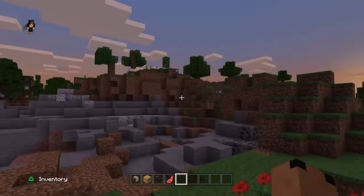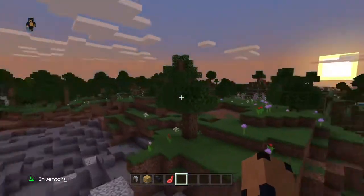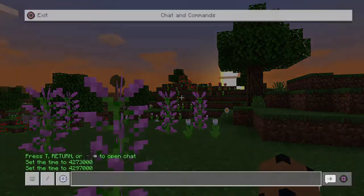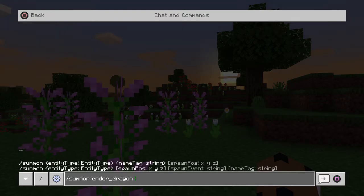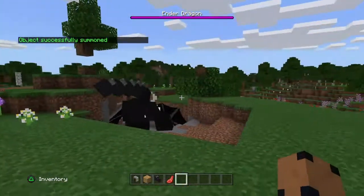So the first thing you do is go to chat and commands. You go there and you type summon ender_dragon. Now that right there — this is a perfect time to pause.